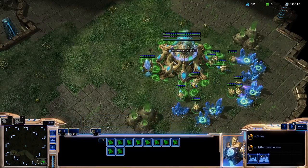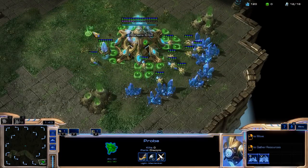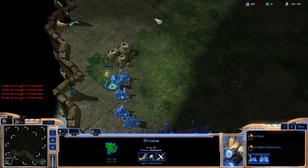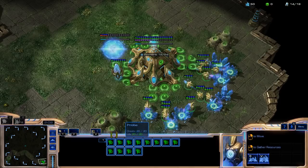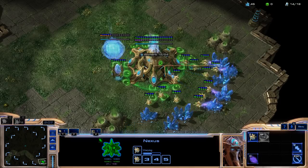So PvZ, I tend to like to go with a 12 gateway — so at the 12 mark I pull my probe, get him out, it's more like 13, do a little dance, get my gateway down, and then you manage your probe, make sure you're doing everything, continue on building probes.